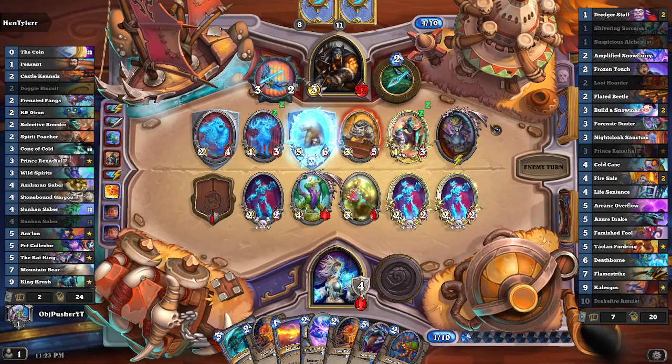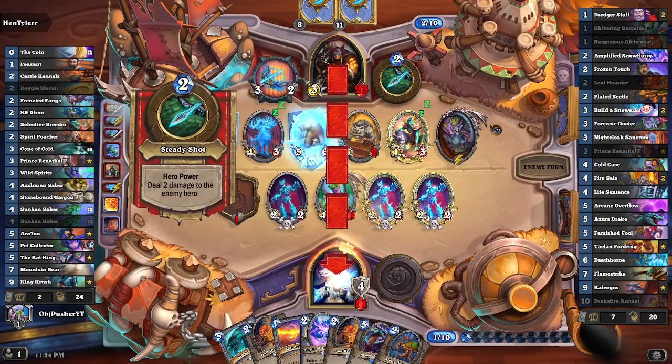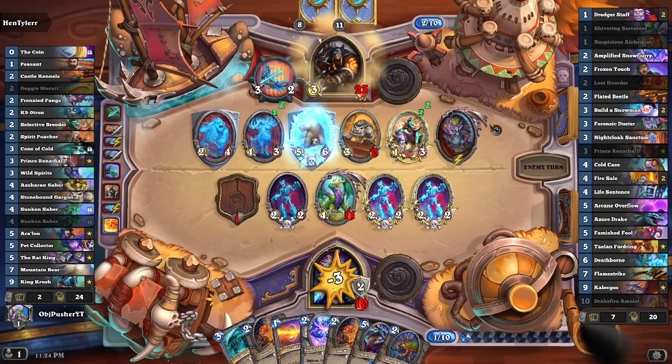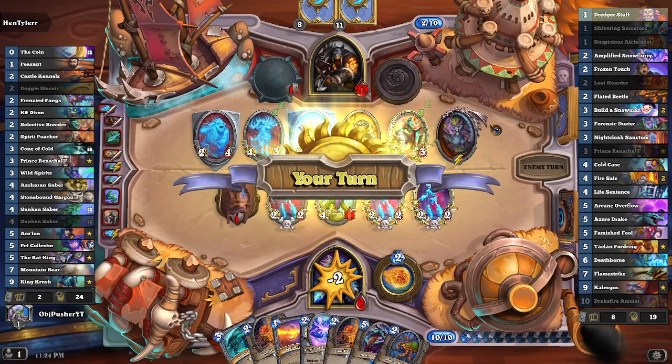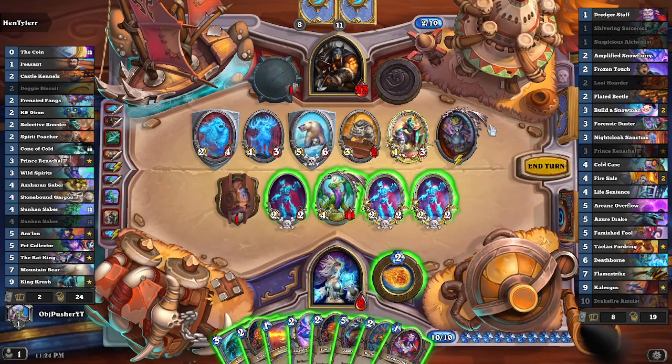He pulled a Gargoyle out of his hand — just a 3-5 rush at the moment since he didn't infuse it. I'm really hoping for a Flamestrike, a Deathborn, or even a Fire Sale — something of that nature. We can still do a lot with this board at the moment.